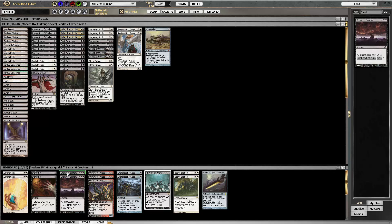The Drown in Sorrows are nice mainly against Affinity, because they deal with an un-pumped Etched Champion even. They are also nice against Empty the Warrens out of Storm, and can come in handy against random decks that might pop up. But they are mostly for Affinity and Empty the Warrens.